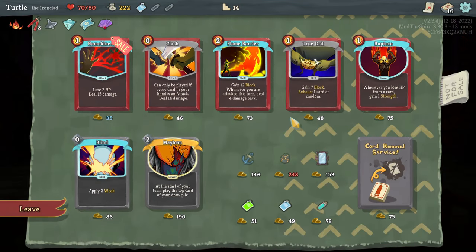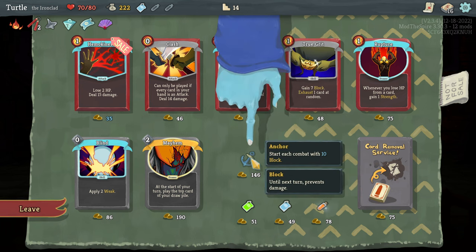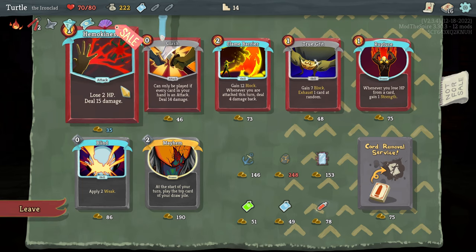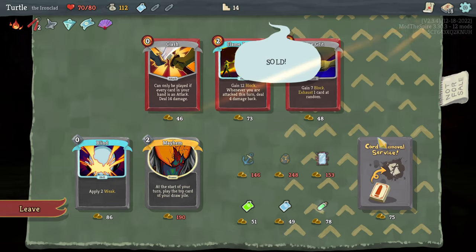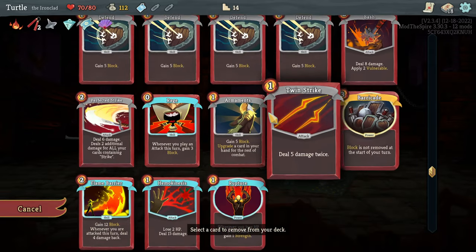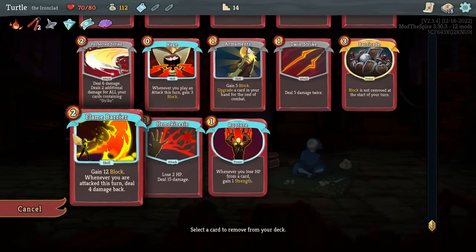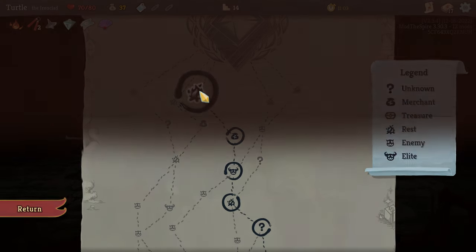Here we can get some decent stuff. Molten Egg's very good — it'd be good if we could grab that. Start each combat with 10 block is potentially pretty decent. We've got another Flame Barrier here. Clash. These two pair quite well with each other — whenever you lose HP from a card, gain one strength, and we lose HP to deal damage there. Let's buy these two in conjunction. Then let's remove — I don't actually know what I want to remove to be honest, because I don't want too thick of a deck, but I also don't want to remove my strikes. I can remove one strike — it's not ideal, but I can.